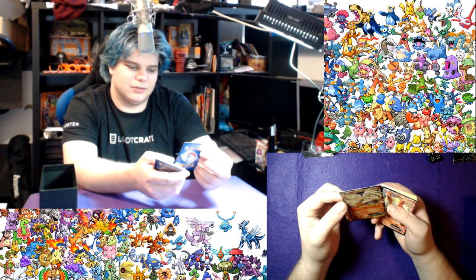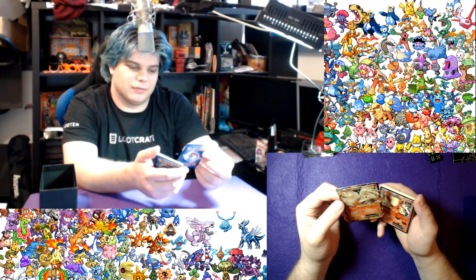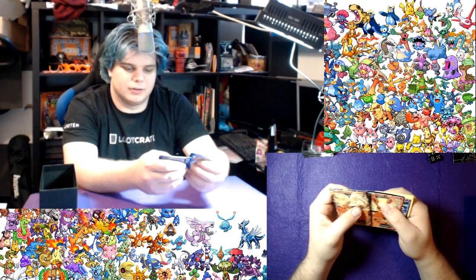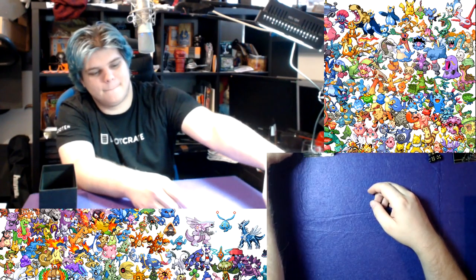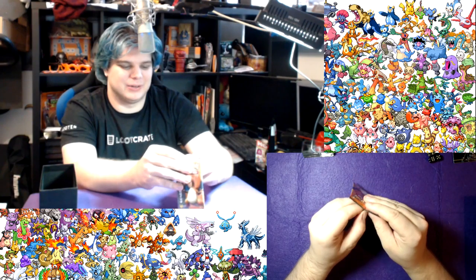Discard a fire energy from your hand - if you do, draw three cards. And then Fire Blast, flip a coin, if tails discard a fire energy. That's insane, so pretty. Next pack. I want to look at them in more detail, but I also want to open up the rest of these packs.